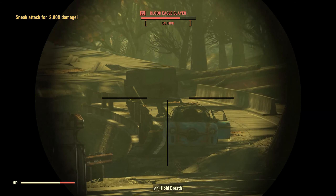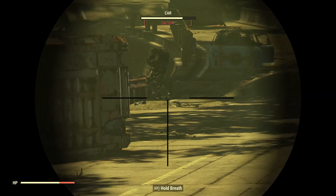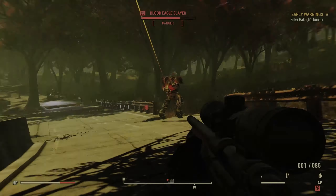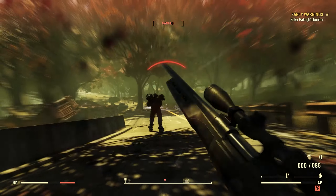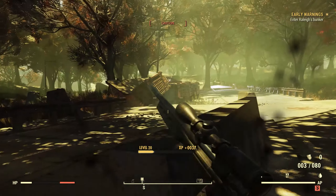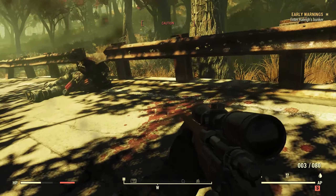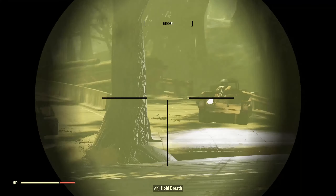I'm really hoping that whatever Bethesda does with their next engine they make the far textures look better. Because when you look at games like Red Dead Redemption 2, the far textures are just incredible. And given that Bethesda keeps working more verticality into their games, I think they need to implement some better far texture technology. If we're going to be able to see things through scopes, they need to look better than that.